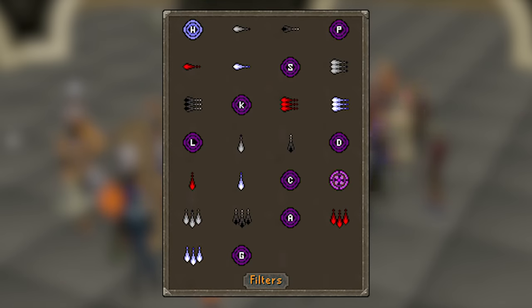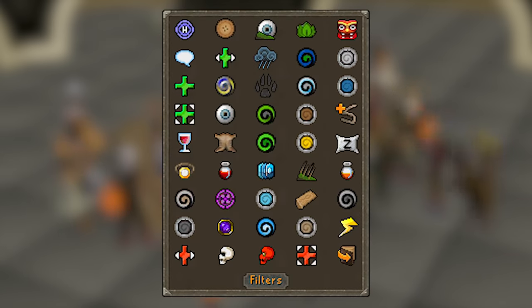Next we have the ancient spell book, unlocked after completing the Desert Treasure quest. You won't need it immediately but I'd highly recommend doing it by level 70. It's primarily a combat-focused spell book, very useful for PvP, but it also offers the highest training experience rates in the game, making it important for the mid game. There's also the lunar spell book, which primarily focuses on utility spells — I'll include a couple of those methods in this guide, though you probably won't use it much until above level 70.